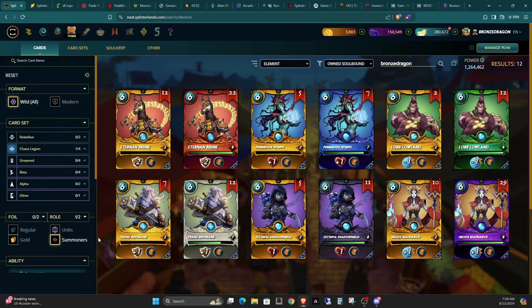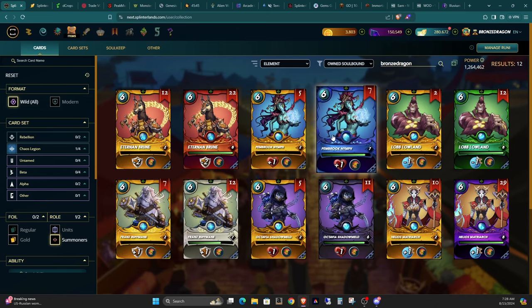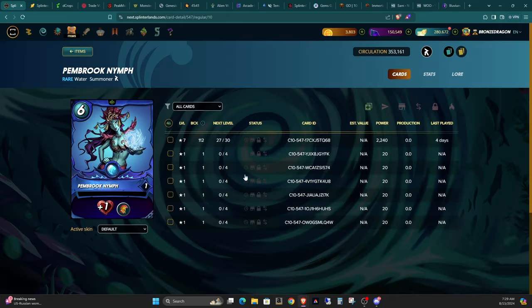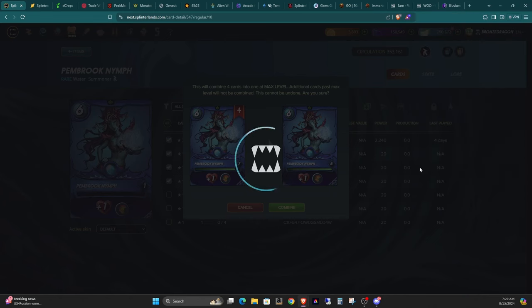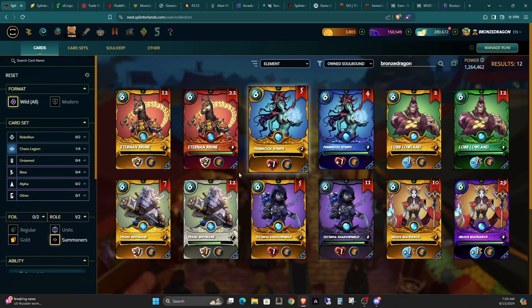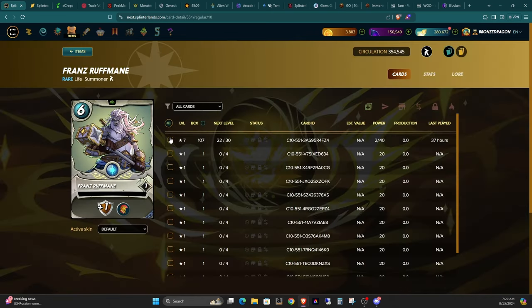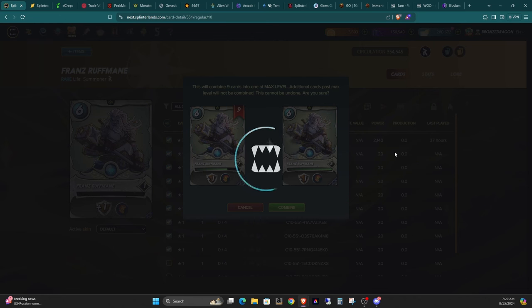Let's look at the summoners. Did I get enough Pembroke Nymph? Yes — I got enough to max her out. That's a win. Let's look at Franz — I should have enough for Franz too: one, two, three, four, five, six, seven, eight. That's a win as well.